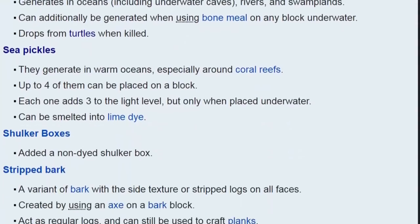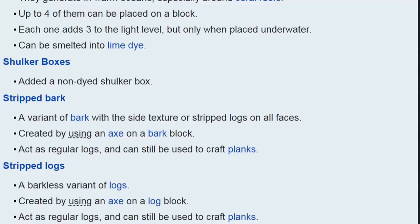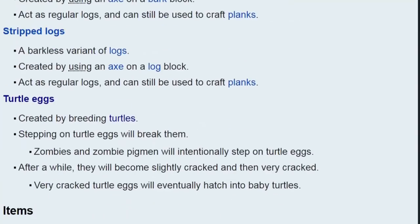Sea pickles — not really that important. There's a new undyed shulker box. Strip logs for building. And turtle eggs — I've made a video on it which I'll link in the description. Turtle eggs hatch into turtles, and they hatch at nighttime — or more likely they grow faster and are incubated more efficiently during nighttime, which is why it's linked to phantoms. Be careful — there's about a 35 to 40% chance that they will break if you trample on them.